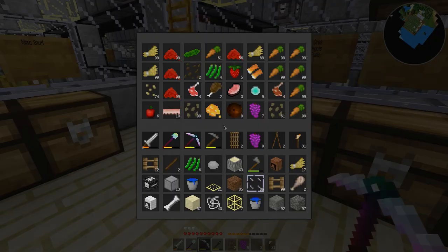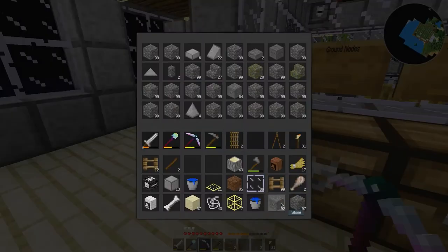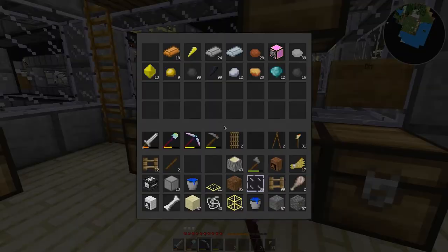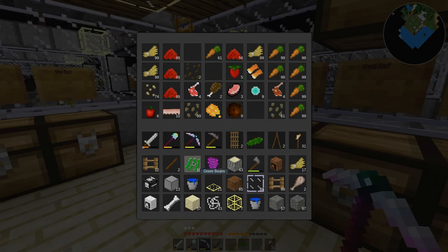Somehow I lost my cucumbers — oh, never mind, spoke too soon, right there they are. Alright, let's chuck those in there. I've got too much stuff on me, as always, and I don't have space to put any of it — again, not unusual. Did I grab everything I need? Didn't grab the cucumber — that would be pretty silly. And actually, I should keep the grapes and the green beans so I can plant those again.